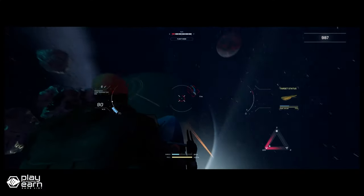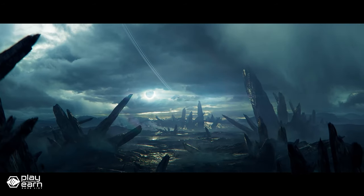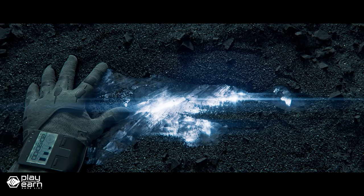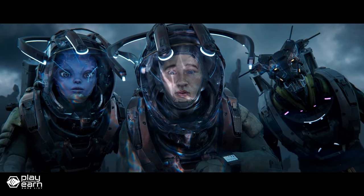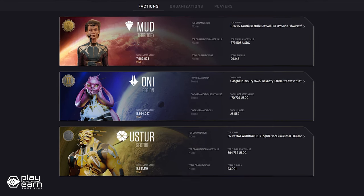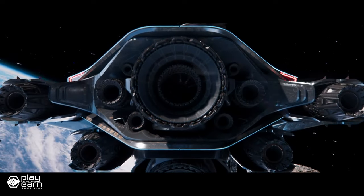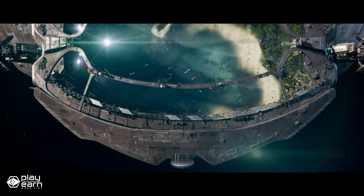You can also mine, stake, trade, and craft NFTs that represent your assets and achievements in the game. Star Atlas features three factions: MUD, ONI, and Ooster. You must choose a faction to join and help shape its objectives, policies, and diplomacy. Each faction has its own security zones where you can enjoy different levels of risk and reward. The closer you get to the center of the galaxy, the more dangerous and lucrative it becomes.